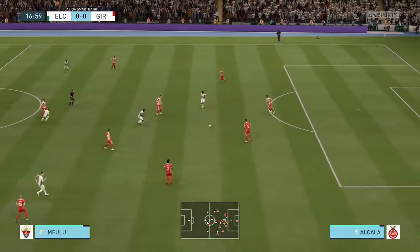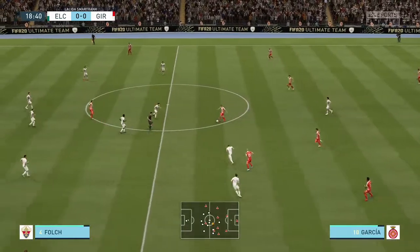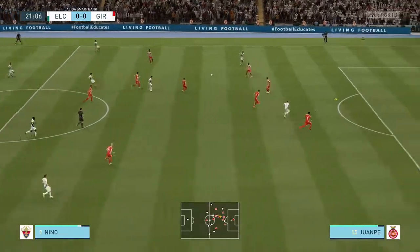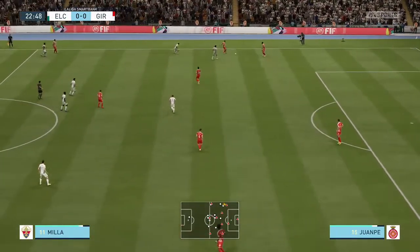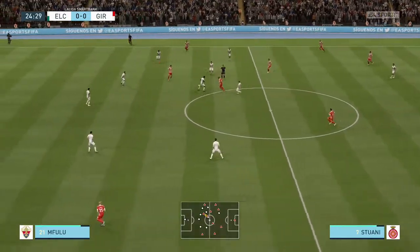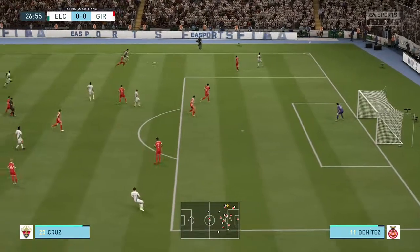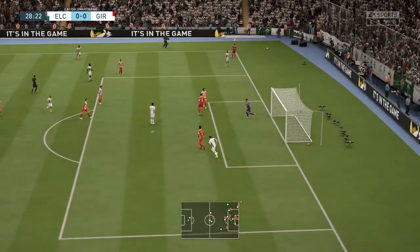Possession changes hands — the interception there. Mojica. It's with Brandon Thomas. Cristian Stuani. Borja Garcia. An important interception. They've regained possession. Maffeo on the ball. Gerrard has it. Cristian Stuani — just couldn't keep the ball. Moving the ball nicely, looking for that final pass. And dispossessed. Perfectly fair tackle.